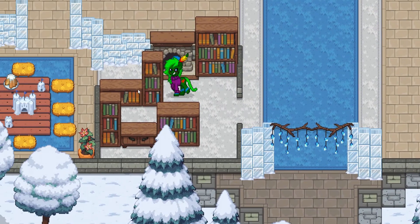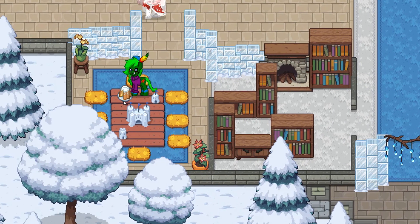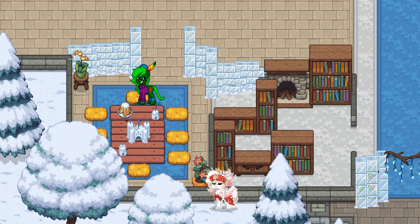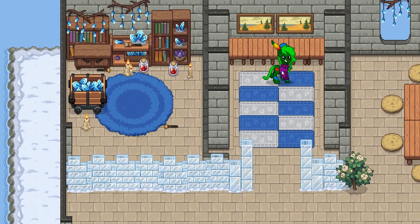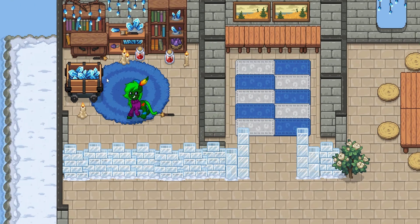Of course we have the castle — what kingdom is complete without a castle? We have a library type thing over here. It's a bit maze-like because you can go between here and get into this weird area — maybe it's supposed to be a map of the area, since we have the castle and two other buildings. I'm not sure what the cake is for. Then there's this room I'm not sure about — maybe it's supposed to be bathrooms.